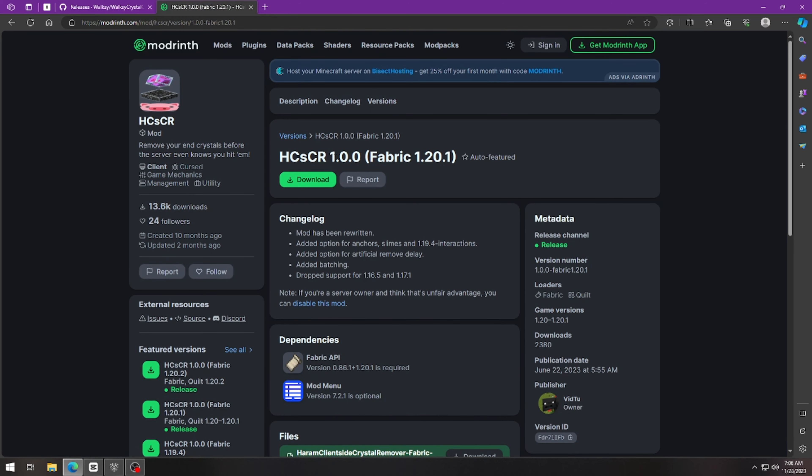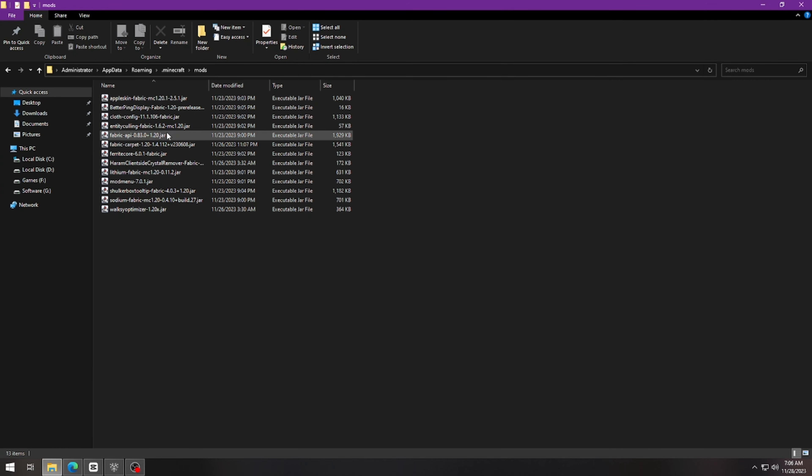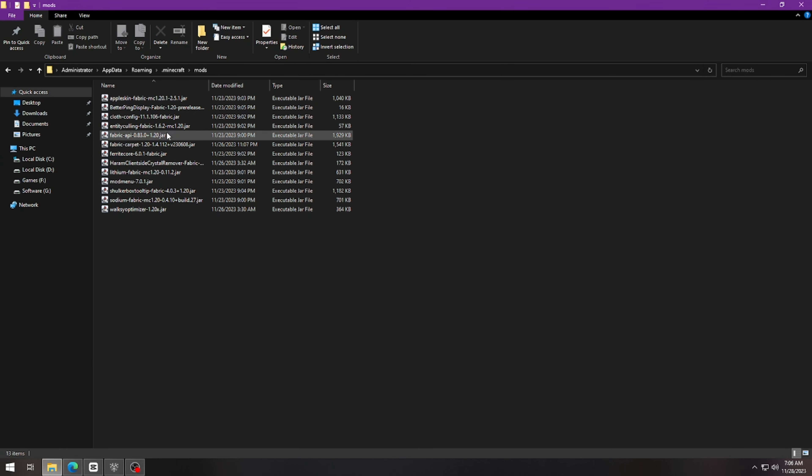Let's add the optimizer in Minecraft. You need to download these two .jar files — the link will be pinned in the comments. After downloading the files, add them to your mods folder and you are good to go.